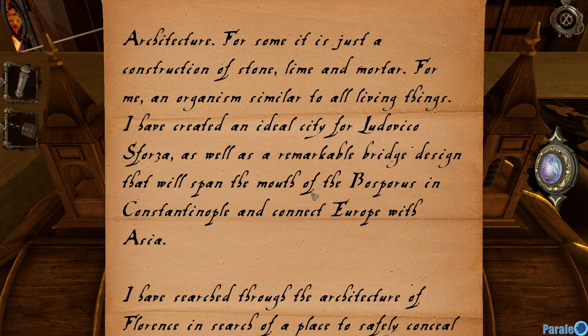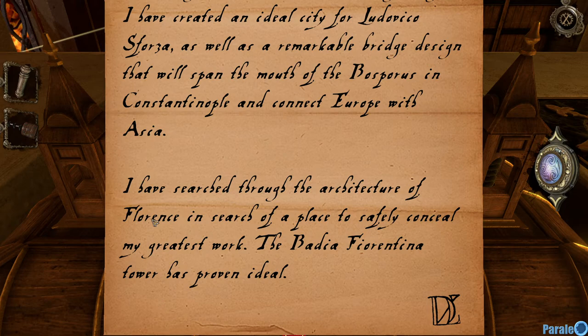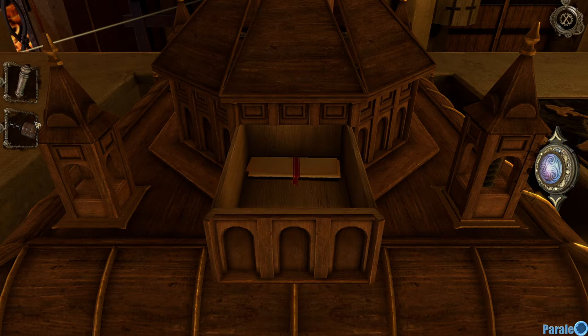'Architecture — for some it is just a construction of stone, lime and mortar. For me, an organism similar to all living things. I have created an ideal city for Ludovico Sforza, as well as a remarkable bridge design that will span the mouth of the Bosphorus in Constantinople and connect Europe with Asia. I have searched the architecture of Florence to safely conceal my greatest work, but the Fiorentina Tower has proven ideal' — the tower that blew up when we entered the house.